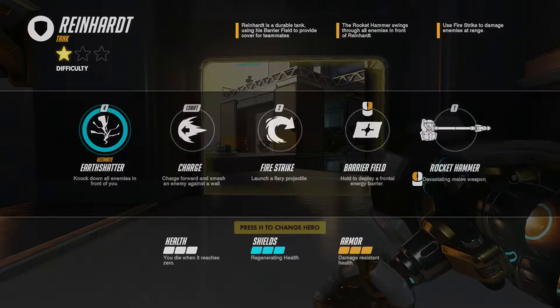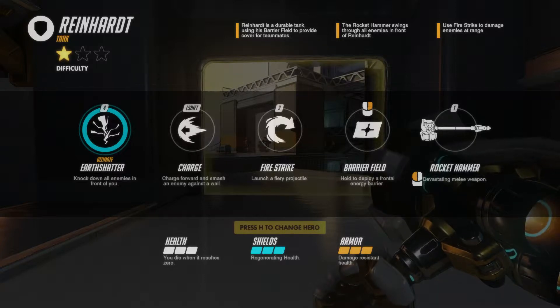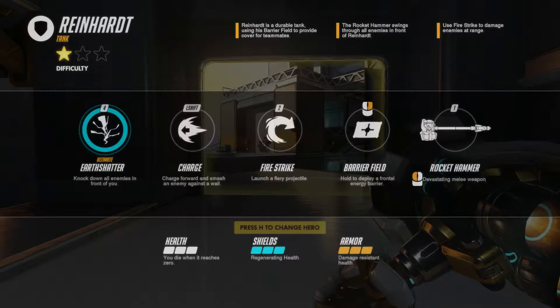His second ability is the Fire Strike. It launches a sort of half-circle projectile. It's slow-moving, not too fast, but it is able to be deflected by Genji and nullified by D.Va. But it still does a lot of damage from a long distance.